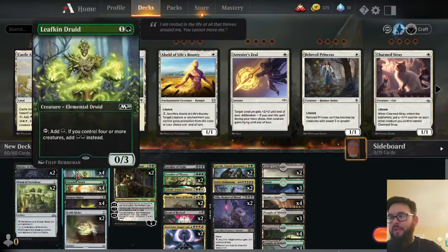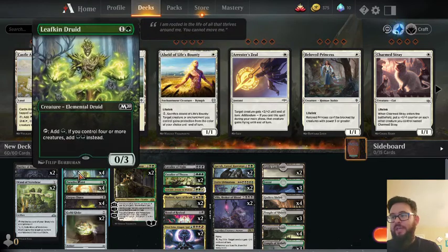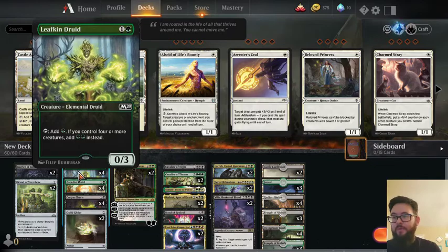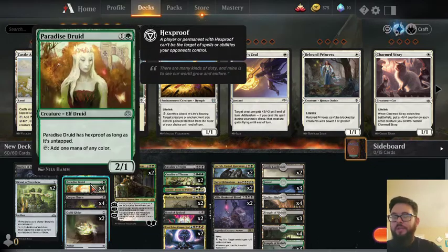We're also running some Ramp. Lifkin Druid — we're running four of those. And of course we are running the Paradise Druid because of the Hexproof, being able to just sit there and generate mana of any color whenever we need it, because we are playing some off-color stuff.